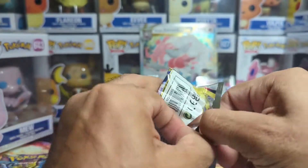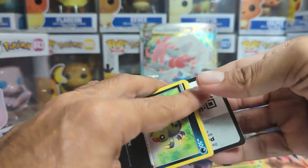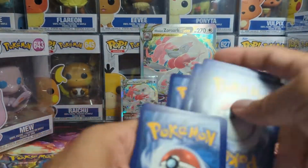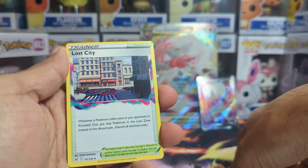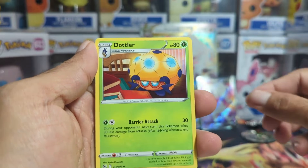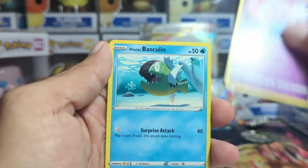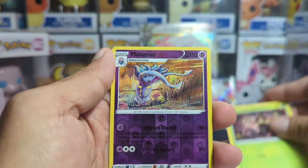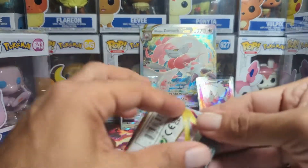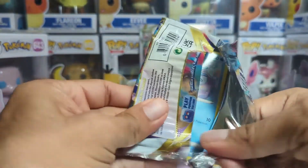Hope everybody had a good Thanksgiving — I know I did. We drove up about an hour, two hours north, and had family lunch with a whole bunch of turkey and potatoes. It was delicious. So I hope you guys had the same. Sableye, Drapion, Spinner, Parasect, Basculin, Phantump, reverse holo, Malamar, and a Landorus non-holo.